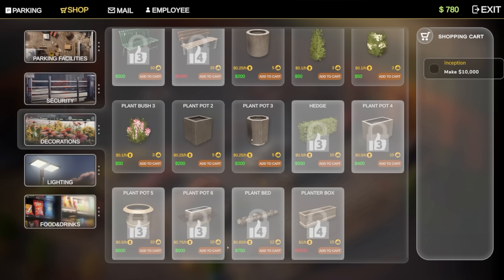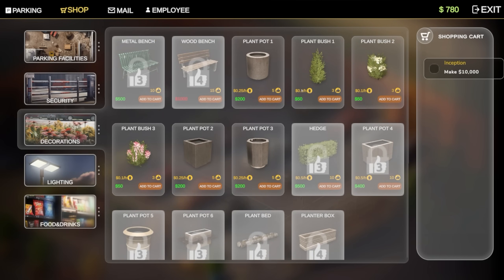These are 0.85 point, these are only 0.1 point. These are 50, these are 200. So if I buy four of these that's 0.4 per hour versus this being 0.2, and this gives us more likes. What I'm actually thinking is we need a lot of plants.